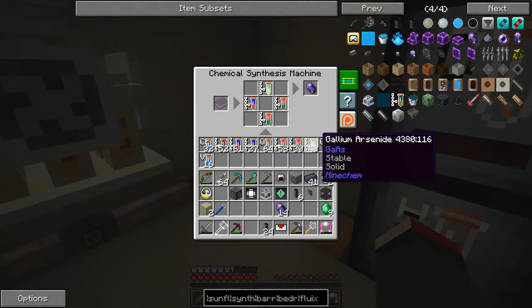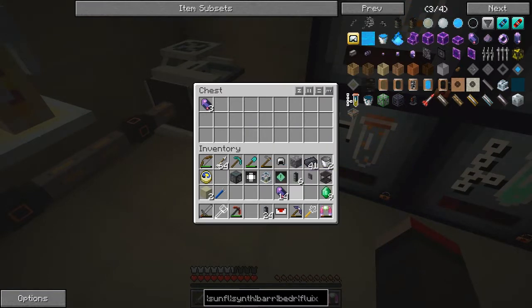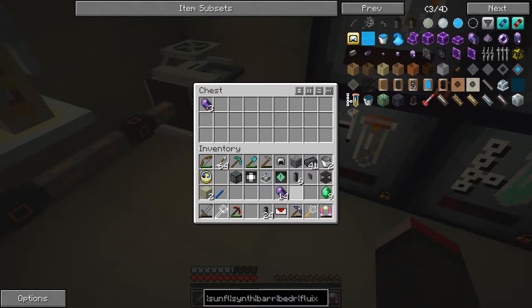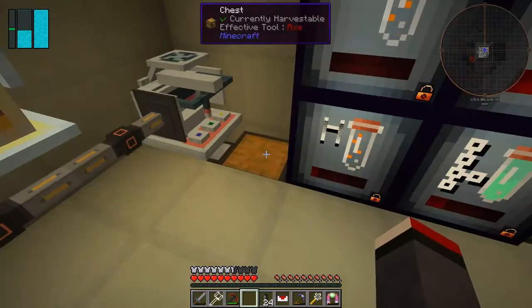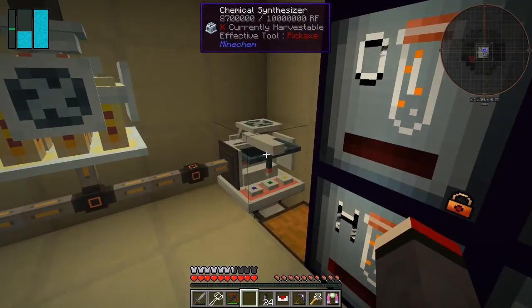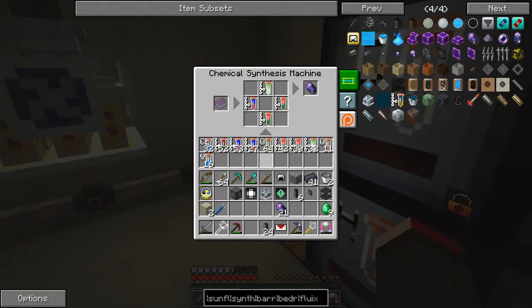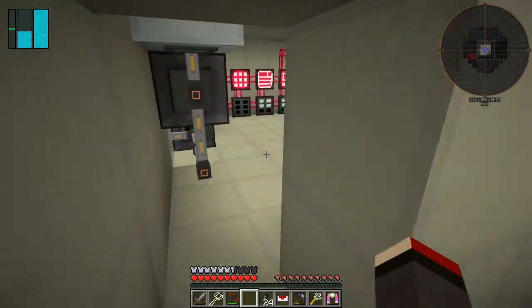That should now start to come out and be put into the chest — they are, fantastic! They should carry on. Not enough power, then the next one, and so on until we've got enough fluix crystals. Now what I was planning to do with these fluix crystals is because they're fairly difficult to make in the sense of the time it takes.